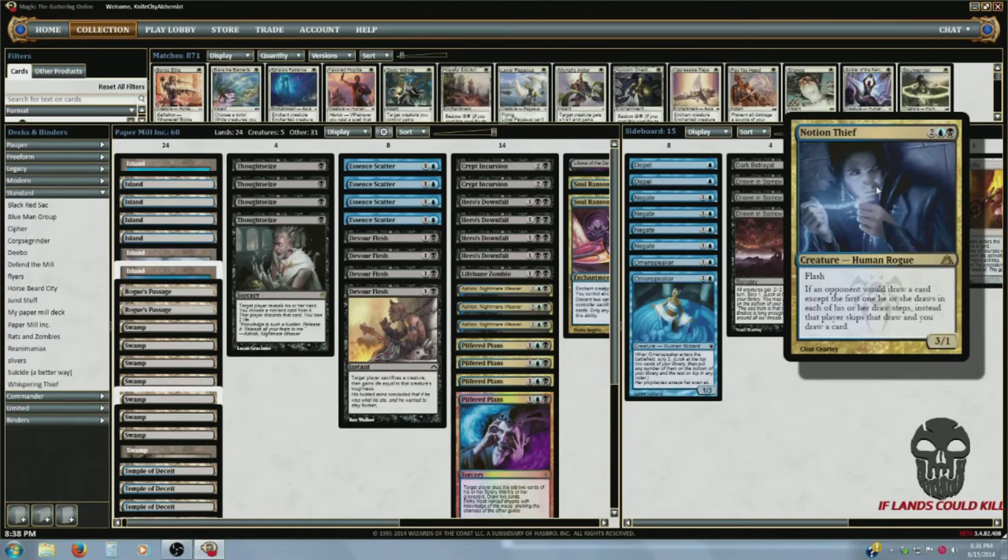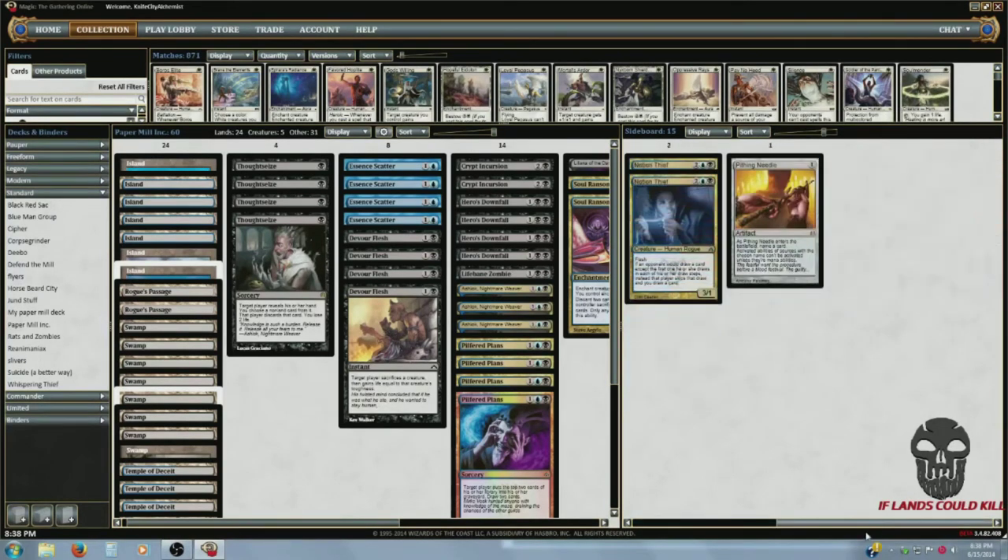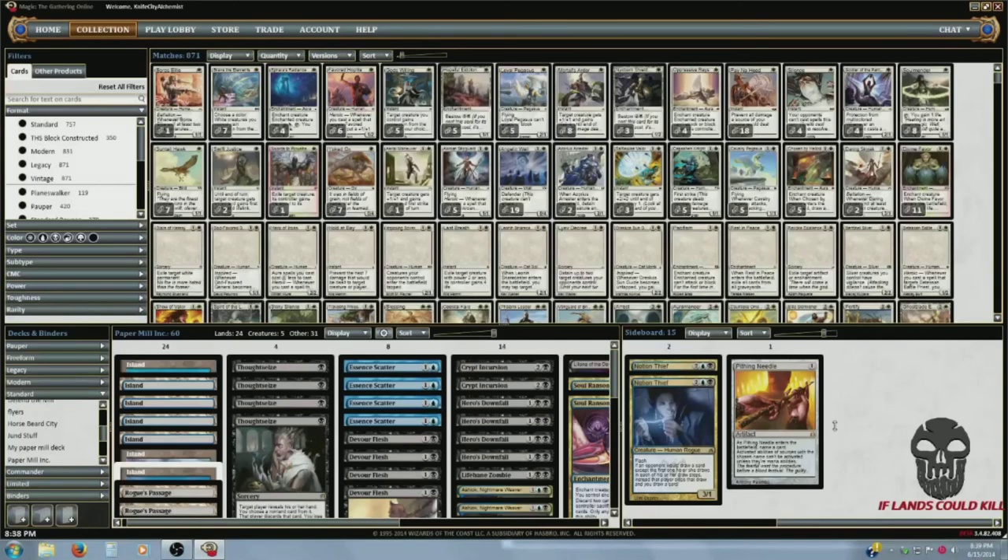Also two Notion Thieves — still viable options. It's a flash 3/1 for four mana, so the body isn't impressive, but basically if an opponent would draw a card, instead that player skips that draw and you draw a card. Divination? My cards. Opportunity? My cards. But my favorite thing is against Sphinx's Revelation — a lot of those decks are dead if they can't draw cards. I don't care about your life total, I'm just trying to mill you. And a Pithing Needle, because that's one of the best sideboard cards in the game.